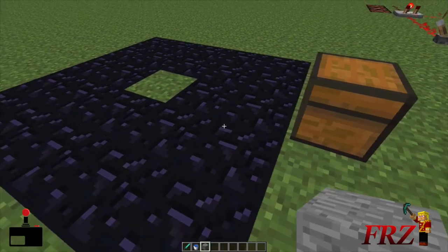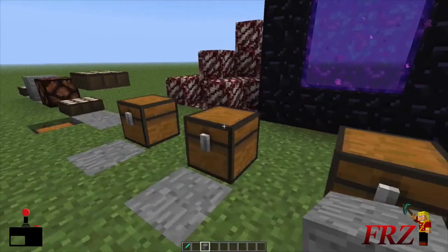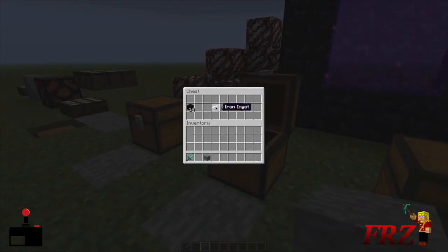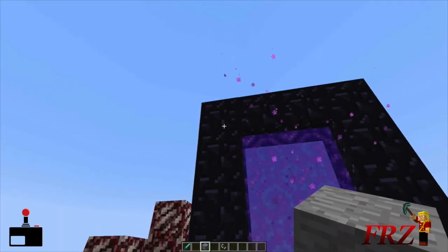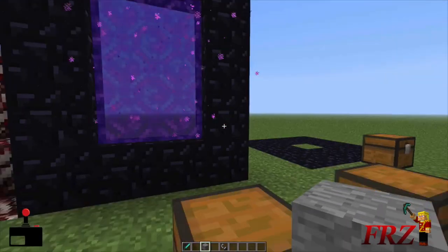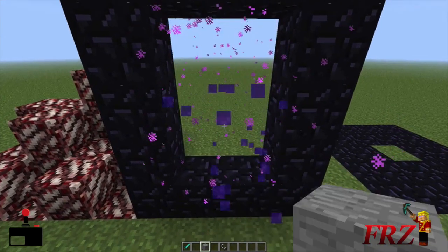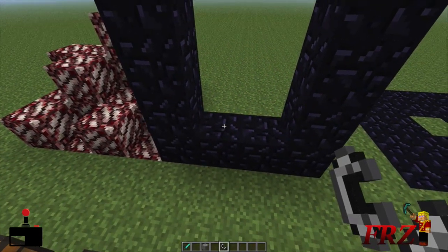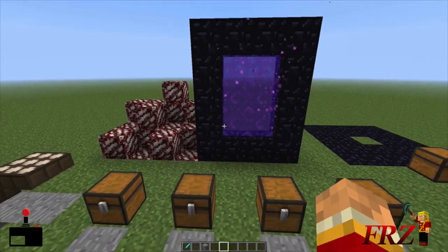You're going to want to get 14 obsidian. You're also going to need flint and steel — make sure you have extra iron and break some gravel, and eventually you'll find flint. Put that in your crafting table and get yourself a flint and steel. With 14 obsidian, make a portal frame: 5 blocks up on each side, 2 in between on top and bottom. Put the flint and steel right there and that turns on your portal. Once you go inside, you'll go into the Nether.